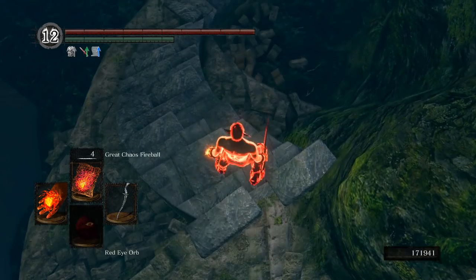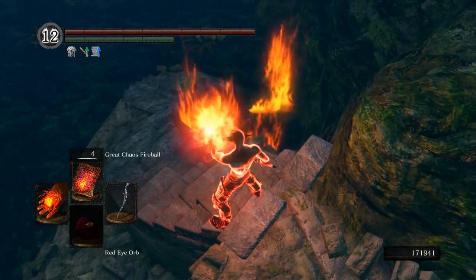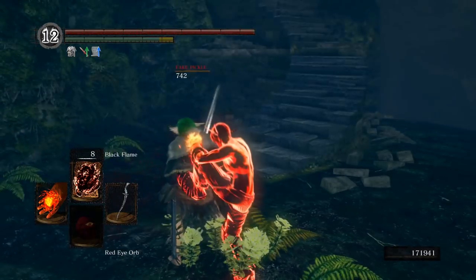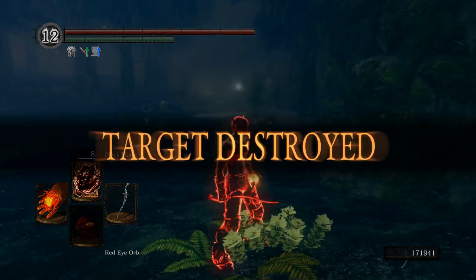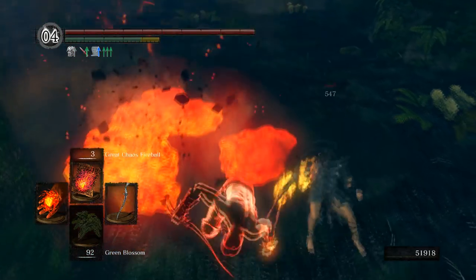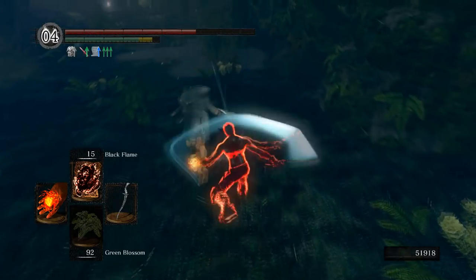My closing thoughts on Firestorms are that they're actually really strong and really easy to use. People are afraid to use them just because of how long the cast time is, but when you have high poise and position your back correctly, you can get it off safely a lot more often than you'd think, and it does a lot of damage. These are just some basic combos, and there's a lot more depth to the spellcasting in this game than I'm able to show. Keep these tips in mind, but don't be afraid to experiment and find even better techniques.